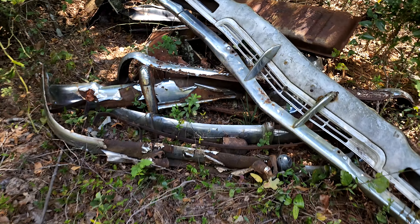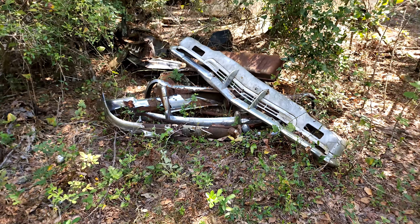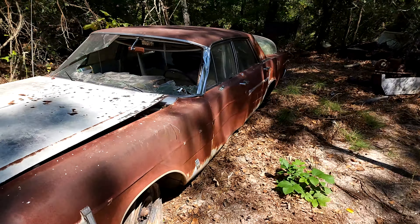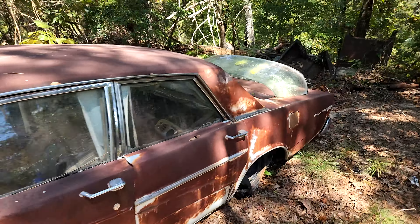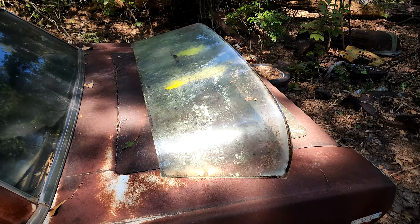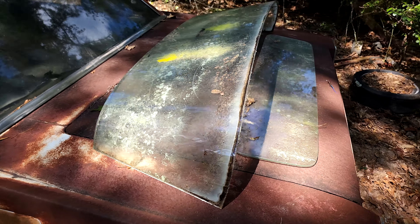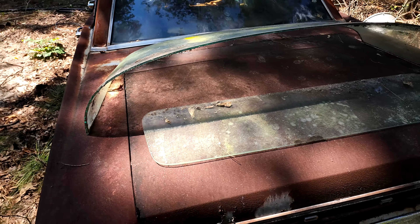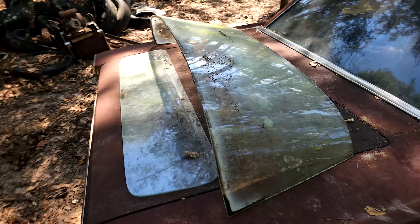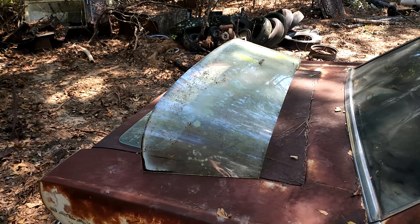Looks like the front grille of a Chevrolet. And then there's a piece of curved glass that I found — it's actually intact. I'm trying to figure out what exactly it goes to, but it looks like it's in pretty good shape considering it's been sitting out. And then there's the back glass to something — if anybody happens to have a clue what this is, let me know.